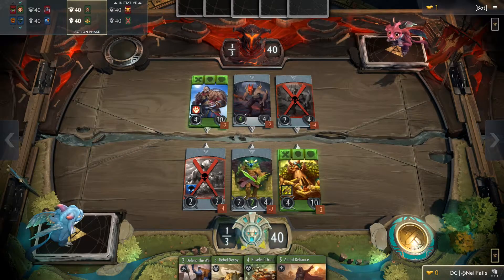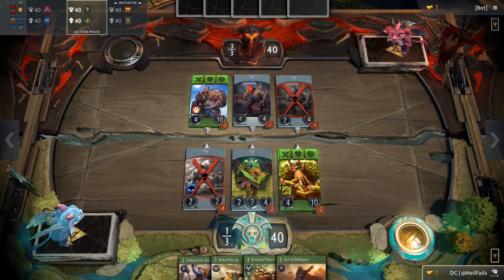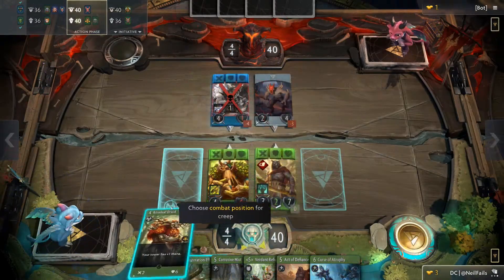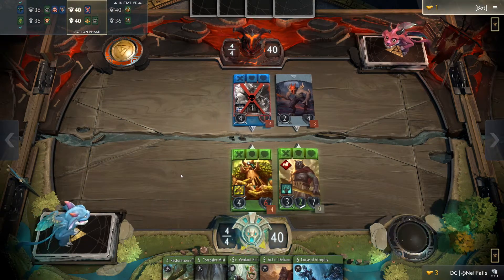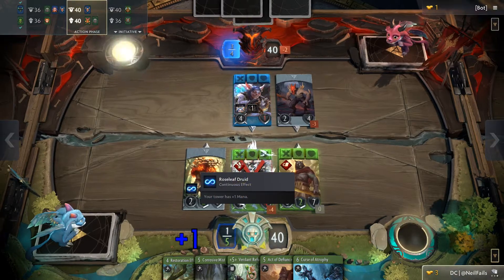Treant Protector is a very strong hero. For stats, his attack is pretty average for a green hero, and his health is on the higher end. He's an excellent round 1 hero as his passive will allow creeps to trade favorably. His signature card creep is quite good as well — it not only allows him to slowly ramp up a lane's mana, but provides a 2-6 body for it as well.